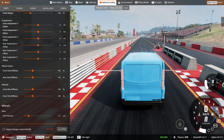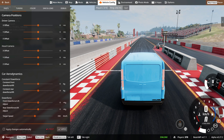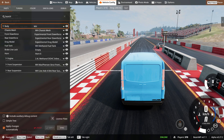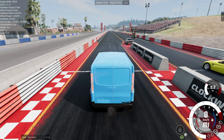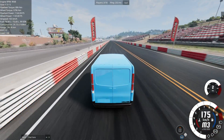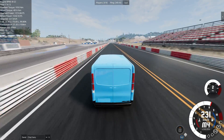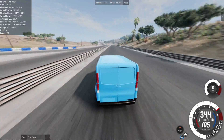Rai reveals his car has about 3,300 horsepower — that's about three times as much as mine. I mention mine only has around 700 horsepower. I experience lag as I take off in the next attempt — Rai's car apparently lagged the entire server — and I'm losing traction even still.